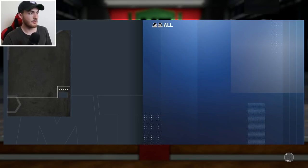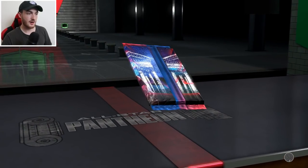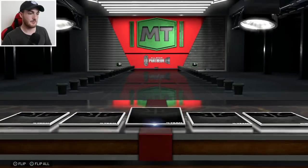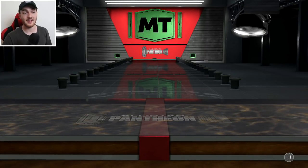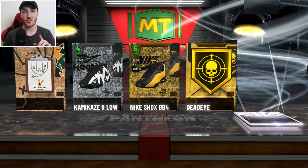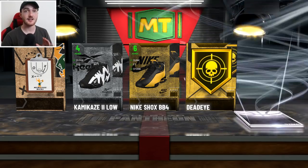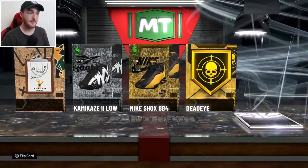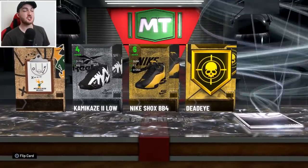So we pulled a diamond and then a pink diamond just a couple packs later, so packs are gonna be juicy for us now. It's funny — the first time we had these packs, pink diamonds were what everyone wanted. Now they're not really that big a deal when you've got Galaxy Opals and dark matter cards in packs. This isn't a dark matter card, but we are definitely on the right track — we finally get a Galaxy Opal pull! Packs have been hella dry for a good while, but we finally got a Galaxy Opal pull!